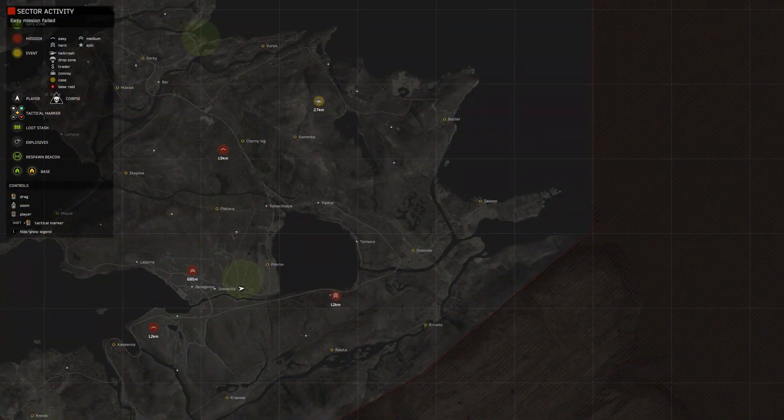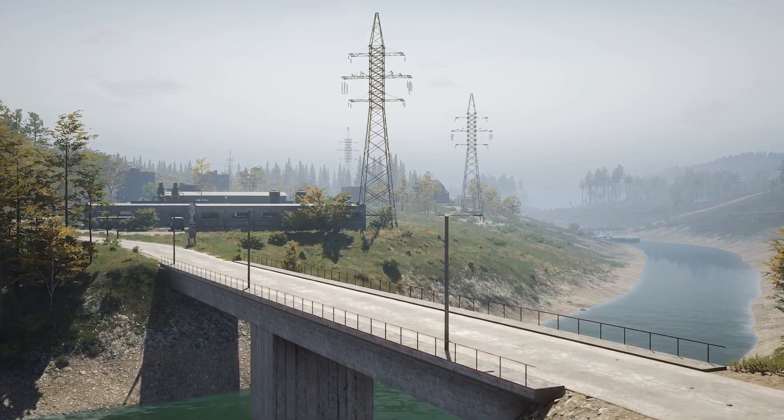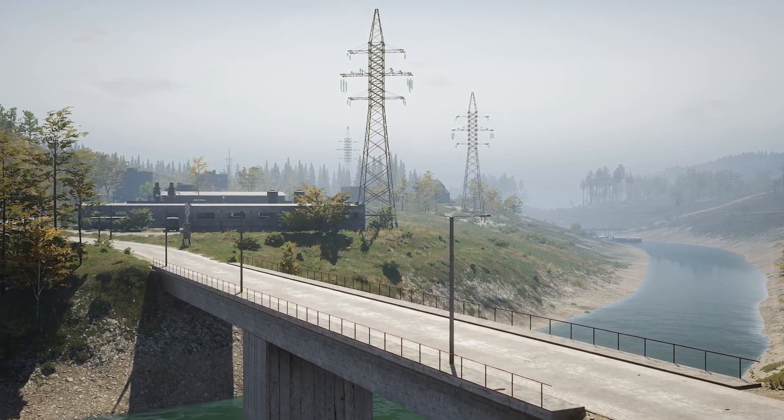First up, we have added a river into the southeastern section of the map, connecting the central lake to the east side of the peninsula. This should make it a lot easier to go between places like the bunker and the south safe zone by just using a boat.